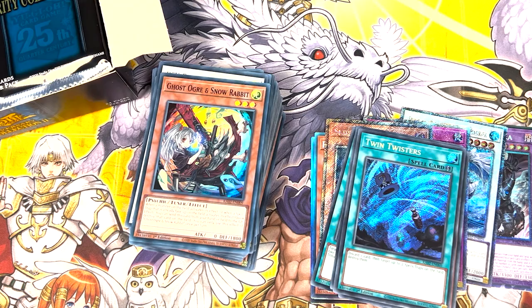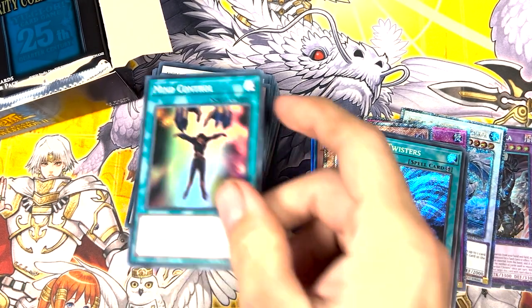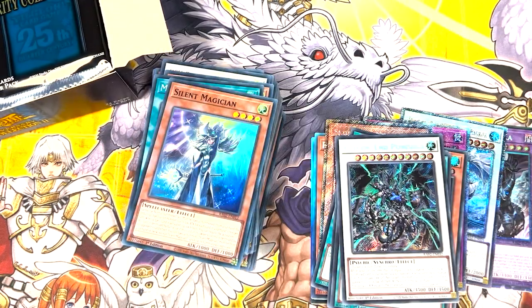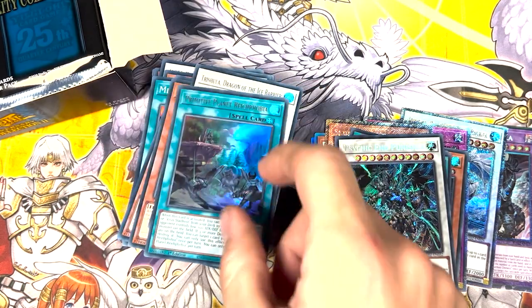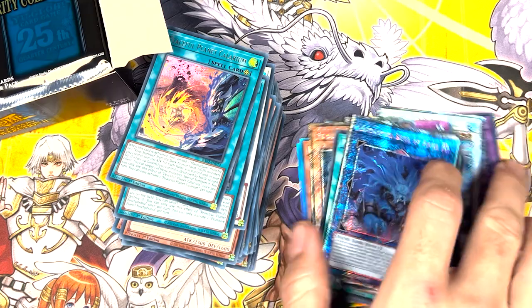We have a Super Ogre. Let's tuck this to the back. We have a Super Mind Control, a Silent Magician, a Secret Rare Psychic End Punisher, Ultra Chaos Hunter, Ultra Trish, Rycophobia, Placeful Planet Calarium. And a QCR Unchained Soul of Wraith! Woo!